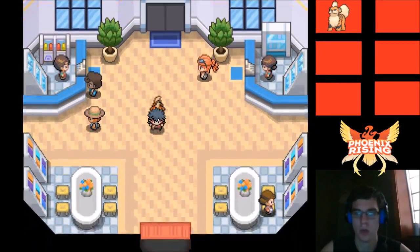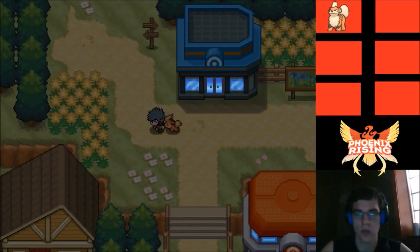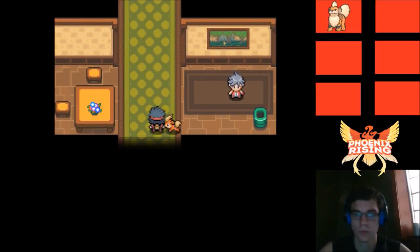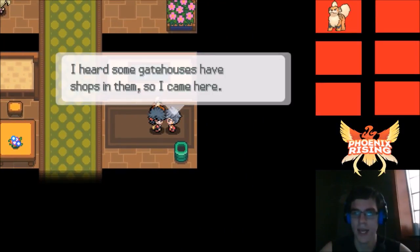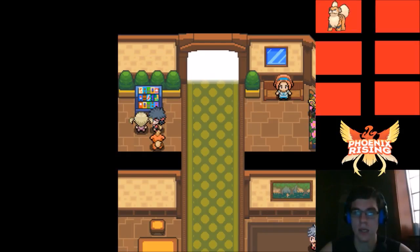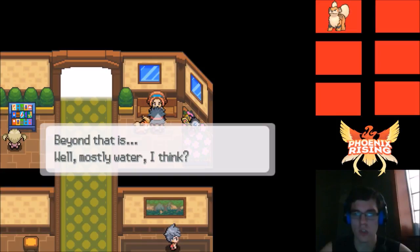We have a potion so we should be good. We're supposed to check out Trad Farm — this screen tells us it's up north, so let's go check that out. I heard some gate houses have shops in them, but not this one it seems. All righty.